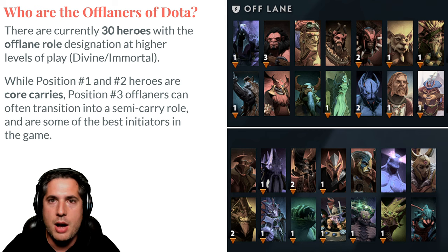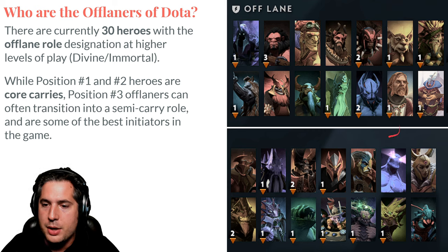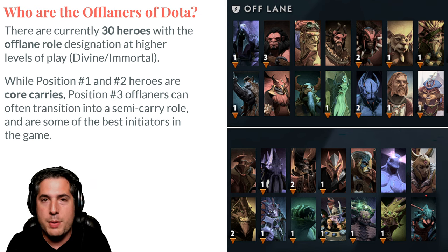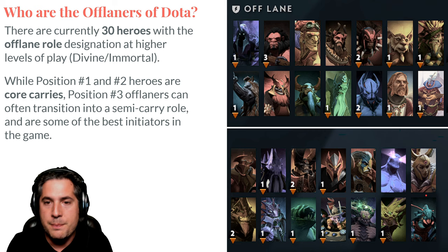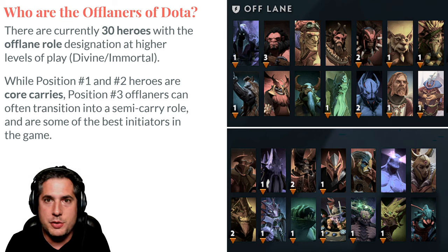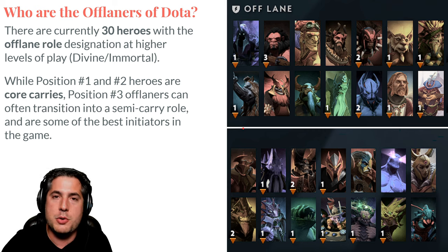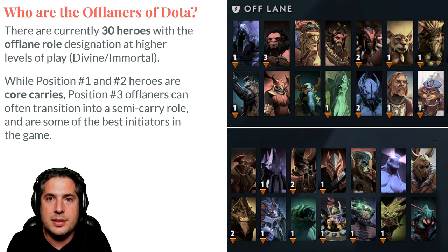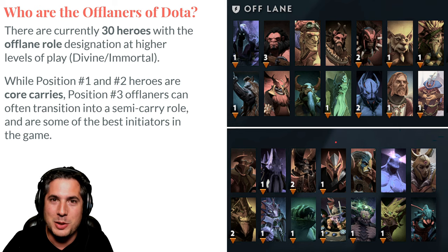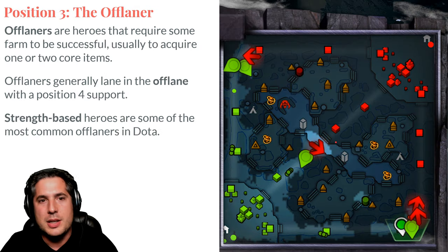Some examples of semi-carry offlaners: Pango is a great example. Bristleback with a lot of farm can be an absolute nightmare. Doom is a great example — a very high farm hero. Legion Commander with enough duel wins could be an absolute nightmare for the opposing team. Offlaners tend to be some of the most flexible heroes in the game. Magnus is an offlaner you often even see played in mid because of the strength of Reverse Polarity, which we'll talk about shortly. The stress of playing offlane is legitimate because it is a very demanding position.